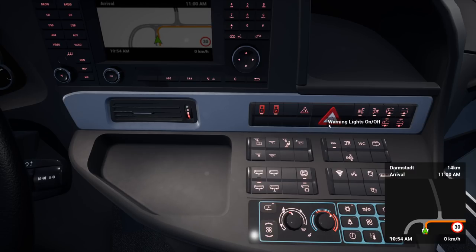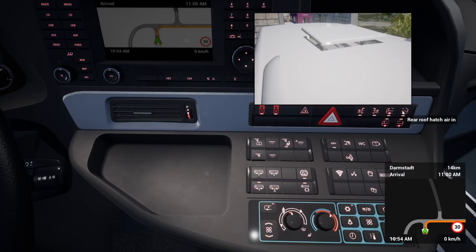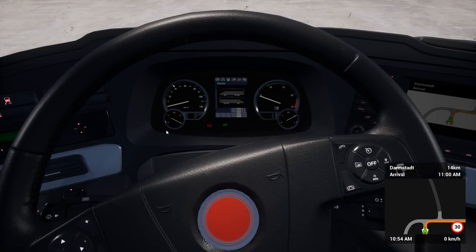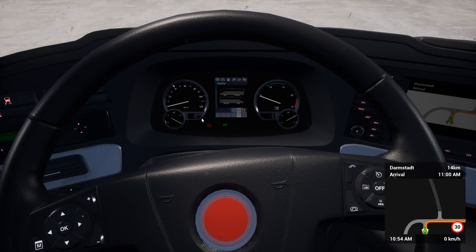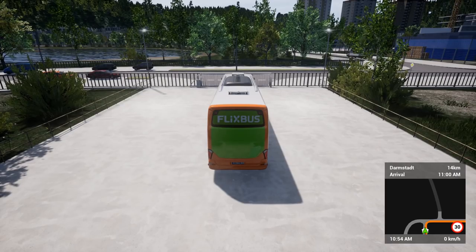Emergency valve reset, warning lights which are the hazard lights, unlock luggage doors, lock luggage doors on the right and left, front door, roof hatch air in — we can open those, which is pretty cool and new. Nice and fresh when they get on the coach. And finally we've got our dashboard. Let's just double check we've got everything we need for setting off — which we do.